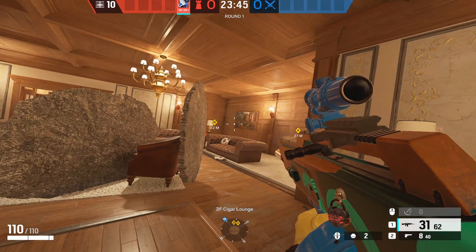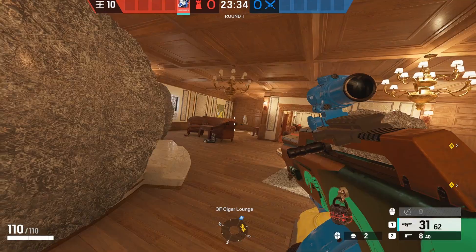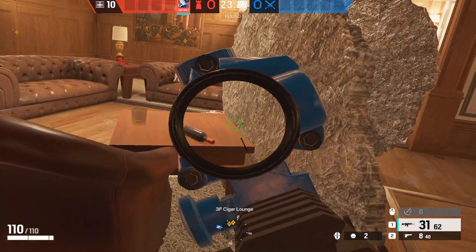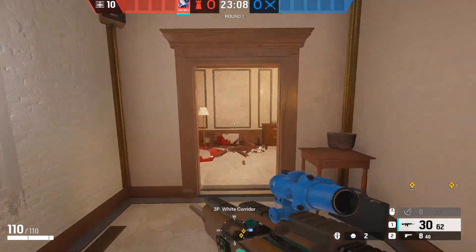Moving on to bar cocktail on Cafe — if you're not playing Azami here you're definitely trolling. A great spot is on the edge of the sofa which blocks the minibar angle. If you want to play aggressive, throw one here and one here to block the stage windows. The one on the mini desk gives you two angles into cigar — left side and right side — and the one on white stairs blocks the angle from outside to the pixel.